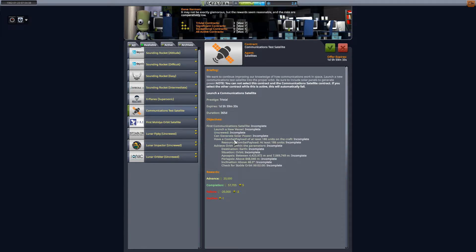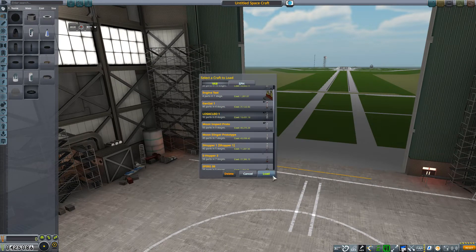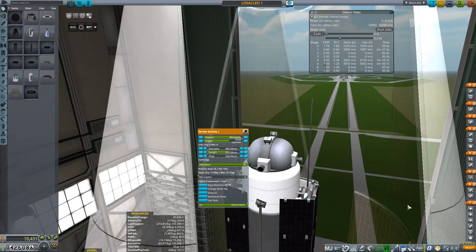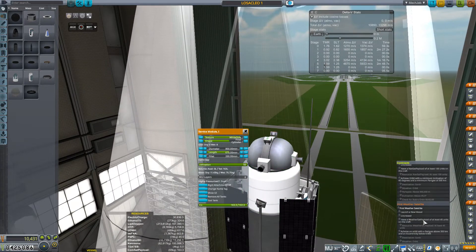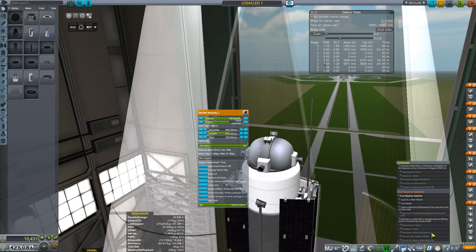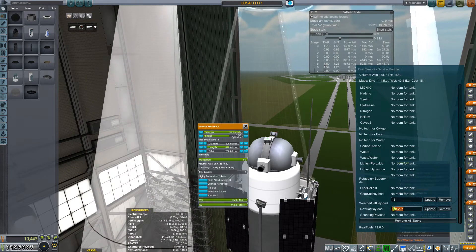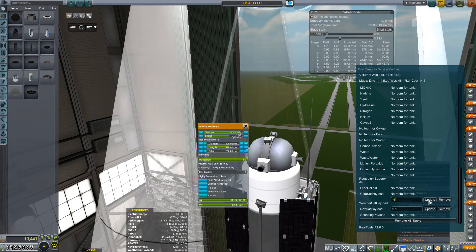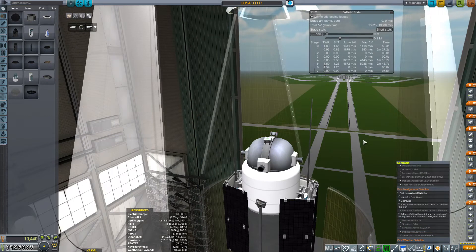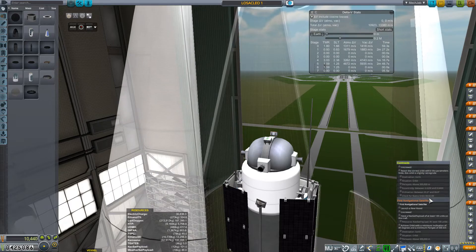Today we have the simple launch of another LOSA Clio. This time it's looking to complete three contracts, the main one being a sun-synchronous orbit above 300 kilometers. Luckily the other two contracts I accepted — a weather satellite and a commsat — I could complete all three with one launch, and so that's exactly what I did.